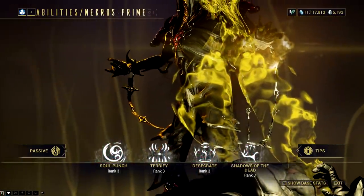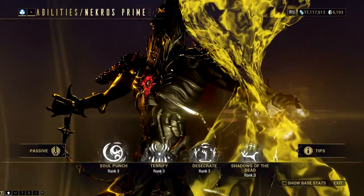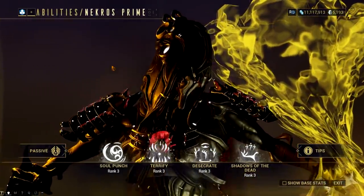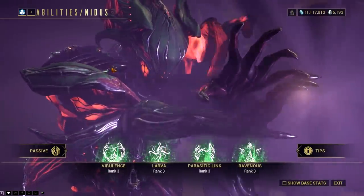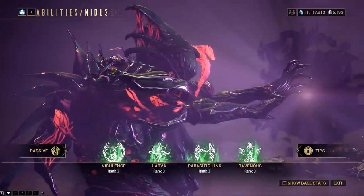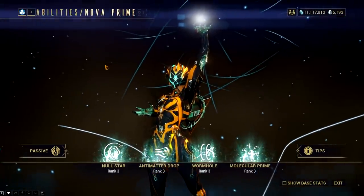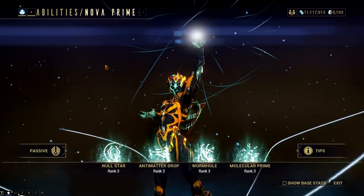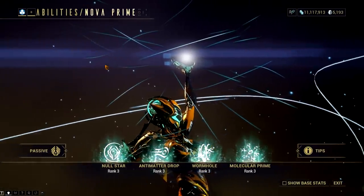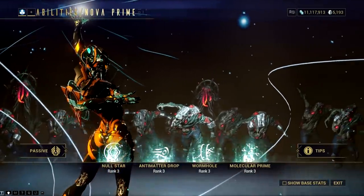For Nekros, I think they will just give us his first ability Soul Punch. While I would like to at least have Terrify, as I think it will be more useful compared to his first ability, I doubt it would happen since this ability is somewhat unique to Nekros. For our infested boy Nidus, I am thinking they would just give us Larva. Both Virulence and Parasitic Link need Mutation Stacks and are considered iconic for Nidus. For Nova, it should be Null Star — it's the least broken among the other abilities if transferred to other Warframes. Unless Digital Extremes want to break the game with Antimatter Drop being transferable, I think they'll be sticking with the damage reduction Nova's first ability provides.